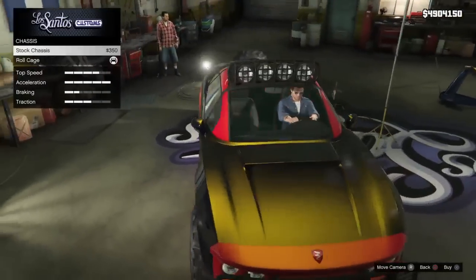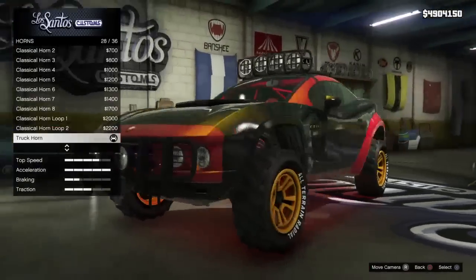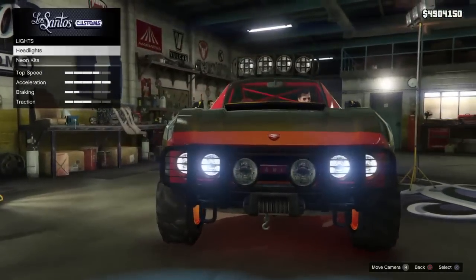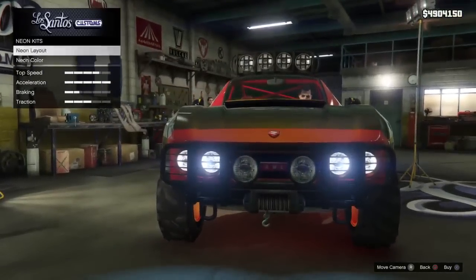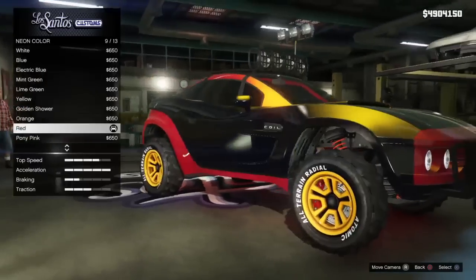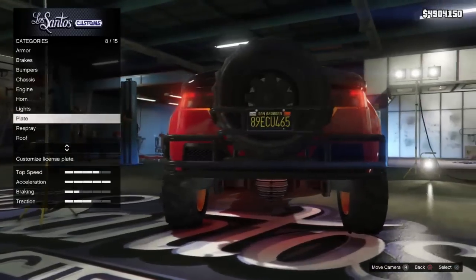You won't really see the engine options much. For headlights, I put neon on. Neon layout is everywhere, and neon color is red — so red.